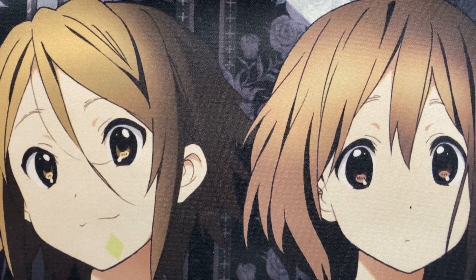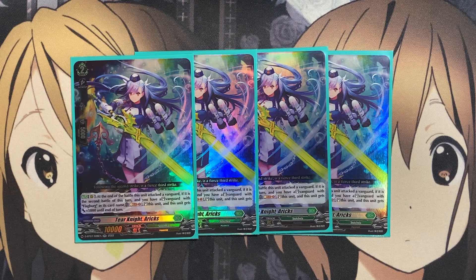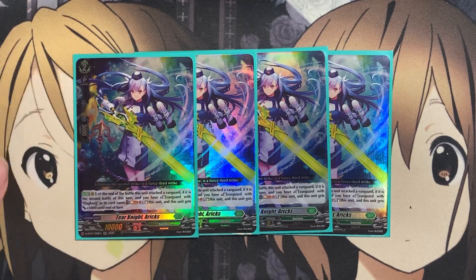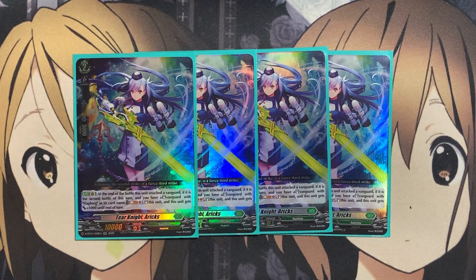Moving on to the Grade 2s, I run 4 copies of Tier Knight Erics. At the end of the battle this unit attacked the Vanguard, if it is the second battle of this turn and you have a stood Vanguard with Flagburg in its card name, Soul Blast 1, stand this unit, and it gets plus 5,000 to end of turn. So if you have to attack with this unit alone or with a booster, re-standing it with plus 5,000 power can potentially hit another one of your opponent's cards, making it the 4th or 5th attack you may need — just needing a Soul Blast 1, preserving your Counter Blasts for other cards in the deck including Shelling Cannon Dragon and Flagburg itself.